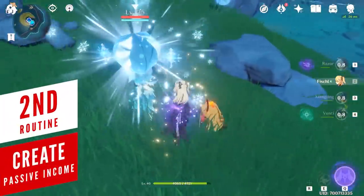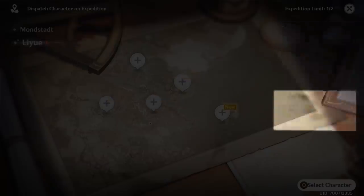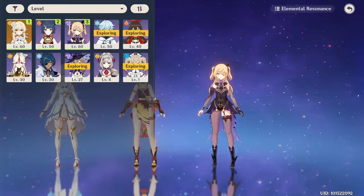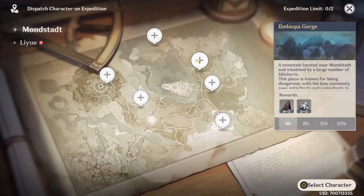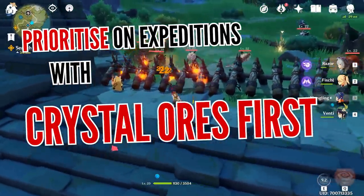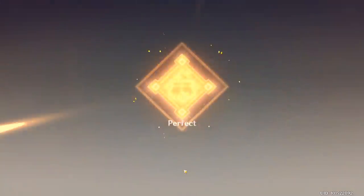Another great way to make passive income of awesome loot is by doing expeditions. What's a little deceiving are the items various expeditions provide — it's almost always the best choice to simply send characters to gather more crystal ores. If you don't want to bother with reassigning characters too often, you can simply send them out for the longest 20-hour expedition. The amount of expeditions you can go on will keep increasing as you progress further in the game. For any leftover expeditions, you can gather materials such as lotus heads.